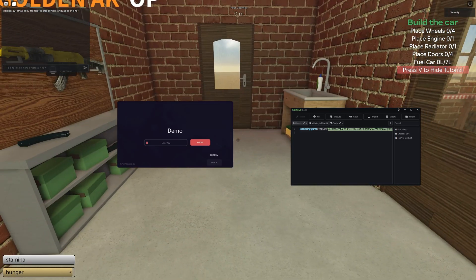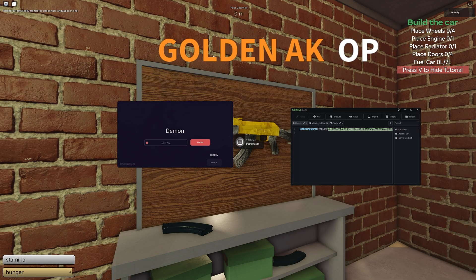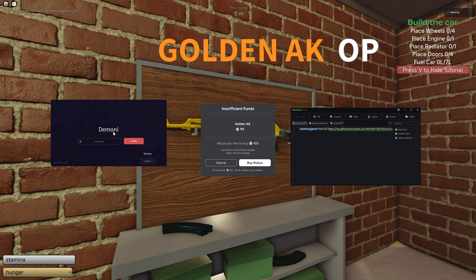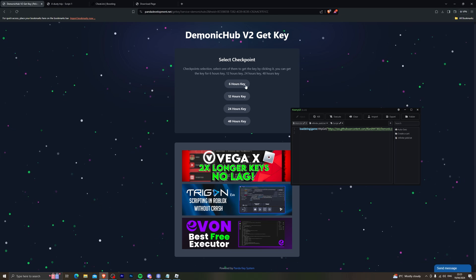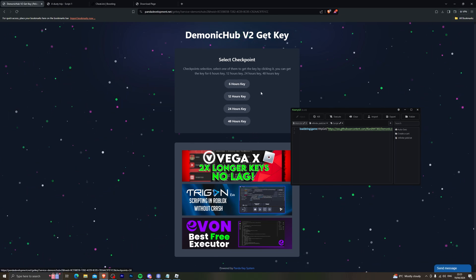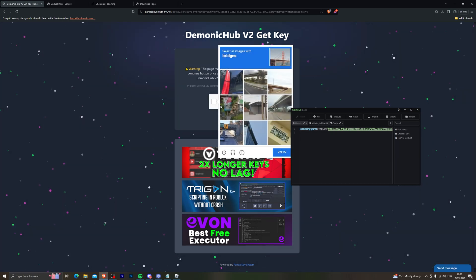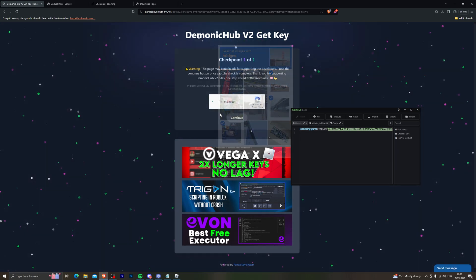One thing I want to point out is that you can't actually move the script — it's a little buggy. What you want to do is come over to this game pass, click E so it opens up the menu, and then you'll be able to drag it around. Now the first thing you want to do with this script is click on get key, then go back to your browser and paste the link it has copied for you. Once the page loads, choose the time duration you're looking for — I'm going to go with six hours — and I recommend choosing the bottom link as it's just faster.